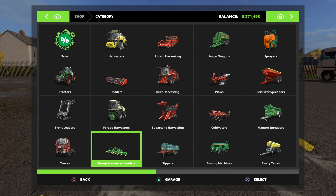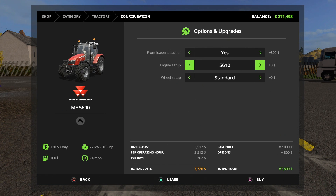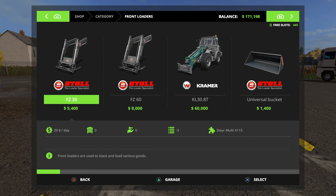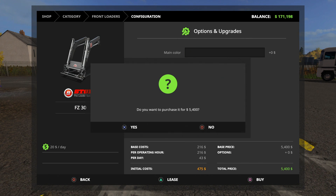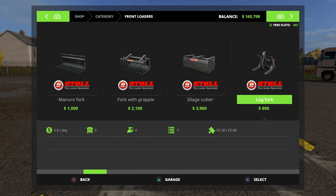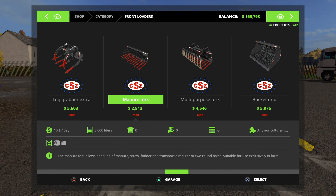We're going to buy the 56 — front loader, 130-horsepower engine, I'll stick with standard tires for now. And let's get a front loader — we're going to get the FZ30 for this one. And we are going to go for the big manure fork at 3,000 liters.